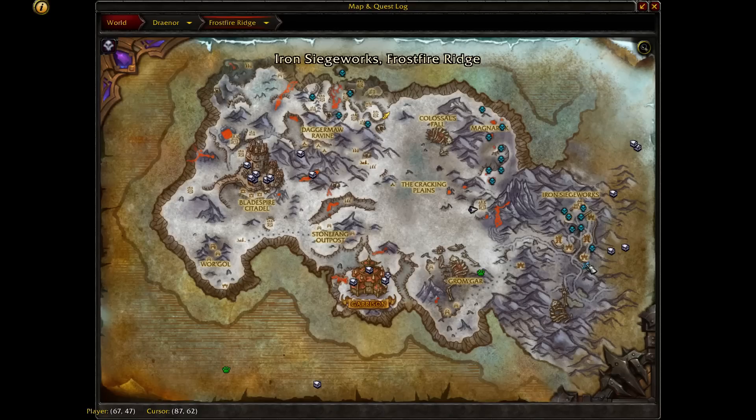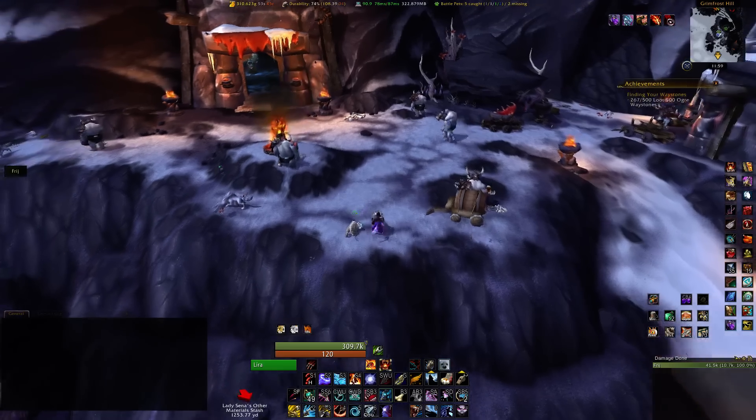If you take the flight path from here — if you're Alliance or Iron Siege Wicks — you can Aviana's Feather straight to here. Really easy.